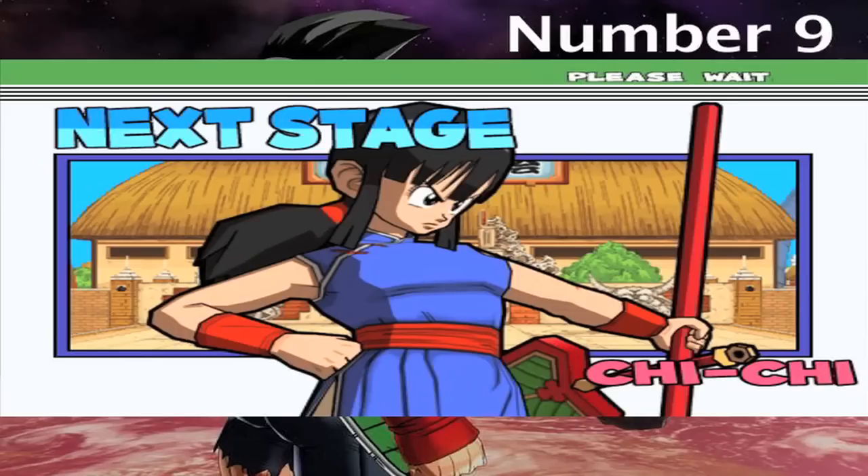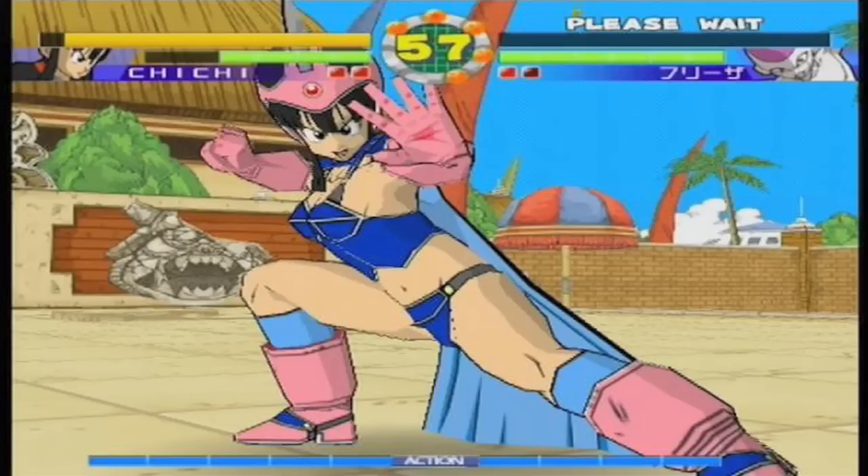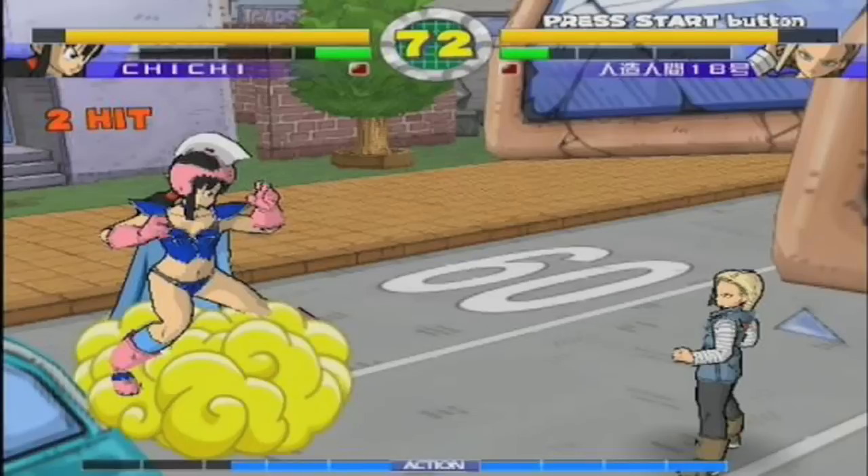Number 9: In Super Dragon Ball Z, Chichi can wear her old outfit that she wore as a kid. This is an Easter egg because we never see her wear this outfit in any other game as an adult.